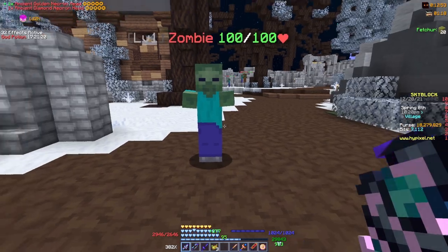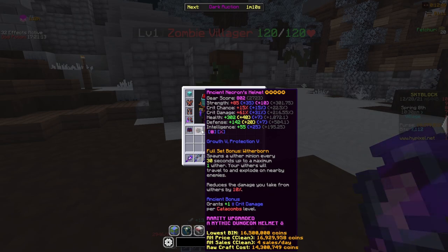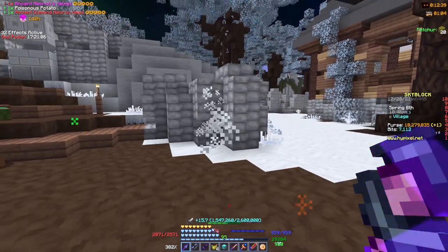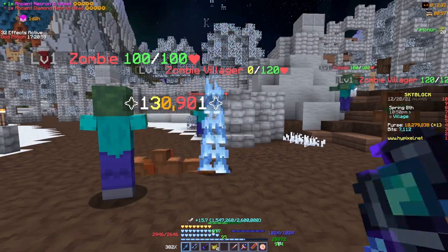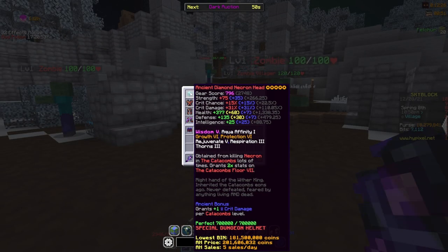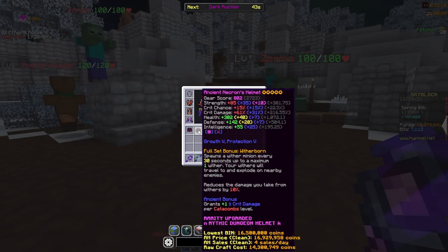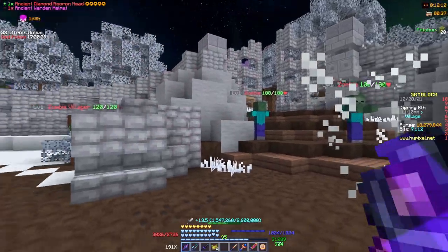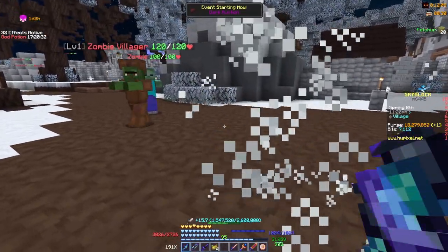The diamond necron head deals 130,000 damage with the aspect of the void — it actually underperforms the necron helmet, which is quite impressive considering this helmet costs around 25 million while the diamond necron cost around 250 million. Finally, the warden's helmet deals a whopping 170,000 damage, easily making it the king of damage here for the aspect of the void.